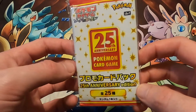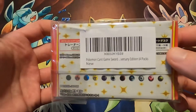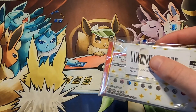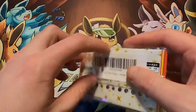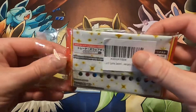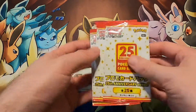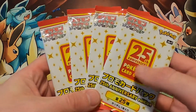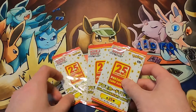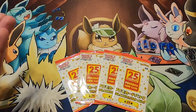This is S8A-P. So these are the promos. I got four packs — you can find these on Amazon. They are a bit expensive, I'm not going to lie. These four packs are around $80, so it is going to cost you.